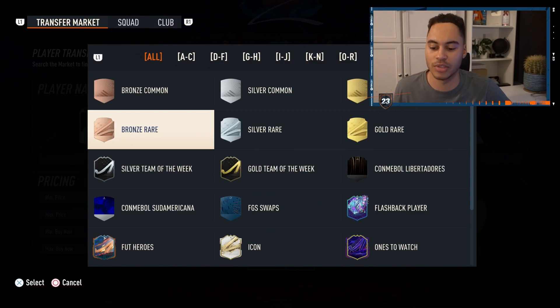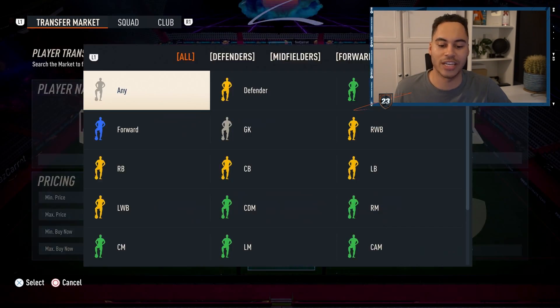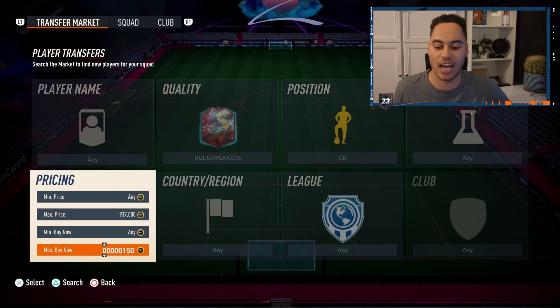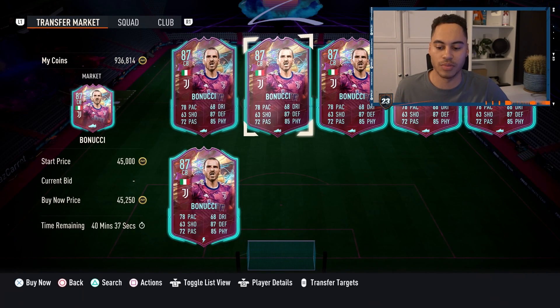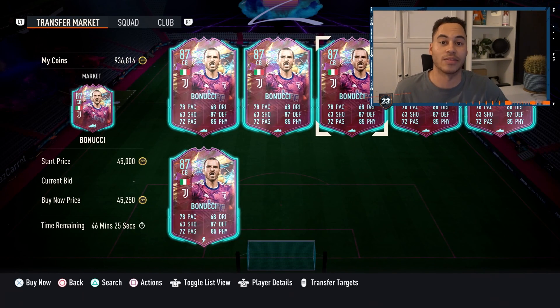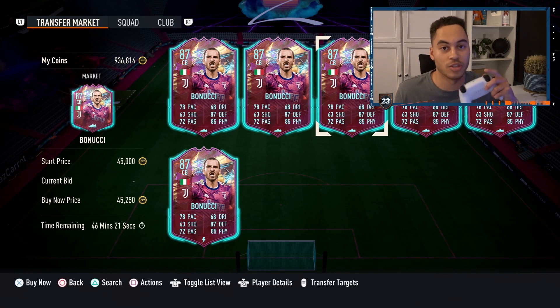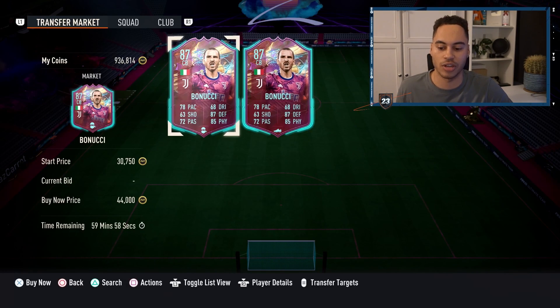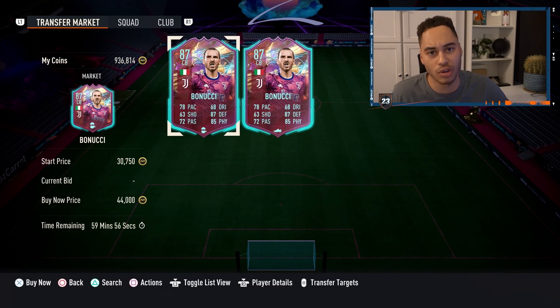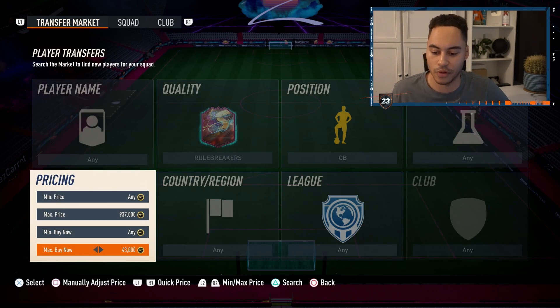So the same filter I was using earlier — we go Rule Breakers, center backs, and they're around 40,000 coins. We can check the market: 45k, quite a few Bonucci's. Then you actually have to press triangle to go back. If you press back, it will put you back into your squad, so you press triangle to go back to your filter. Check the price again — they're going for about 44,000 coins, so we want to snipe them at about 41k.